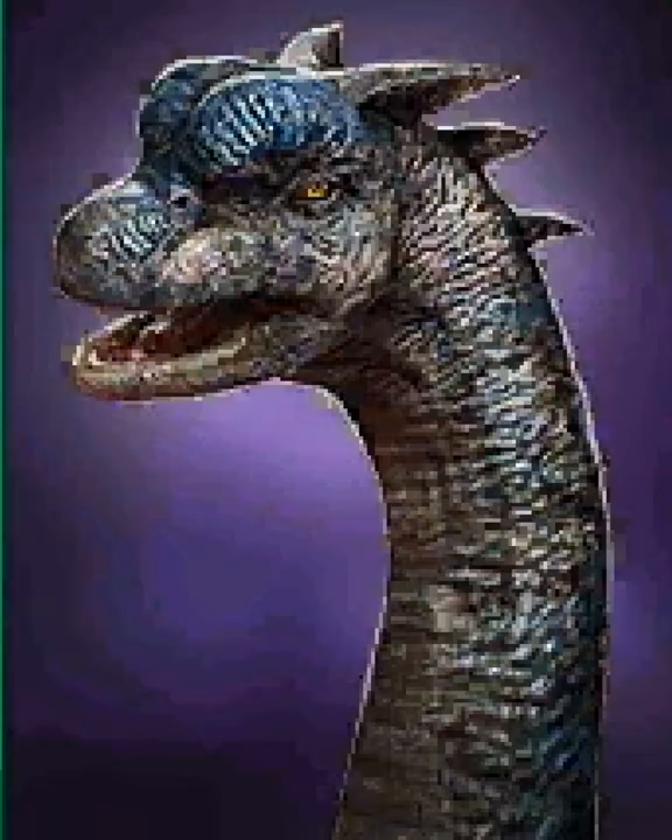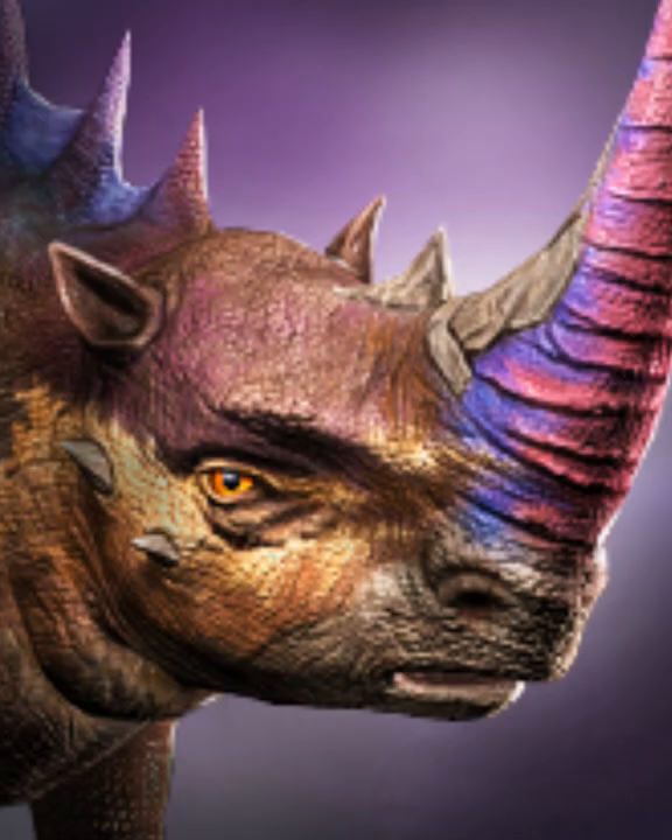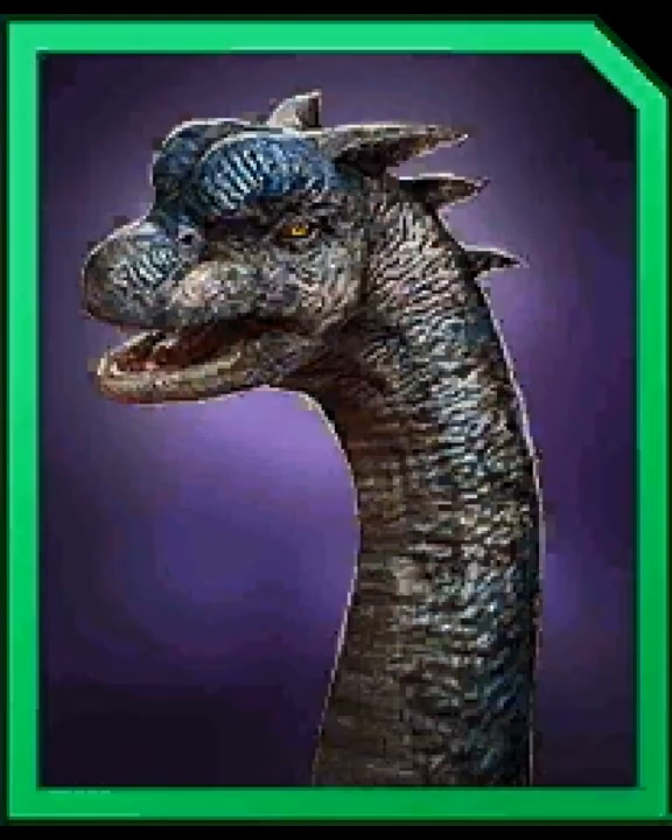We get to dart a unique creature on Sunday — one attempt — and you choose between Scutosaurus or Monolorhino. Scoon is still a little bit better right now in this meta. Monolorhino seems to be falling a bit; with its swapping ability there are just better options out there. We think Scoon over Rhino for sure.